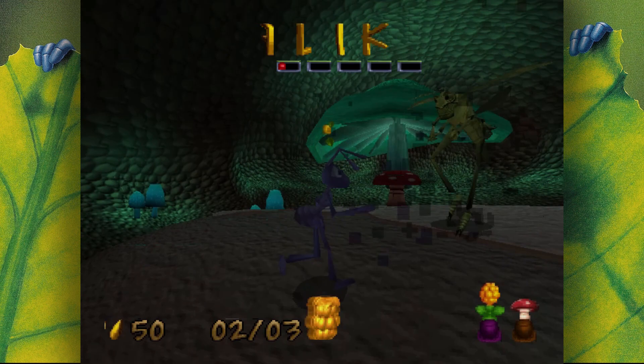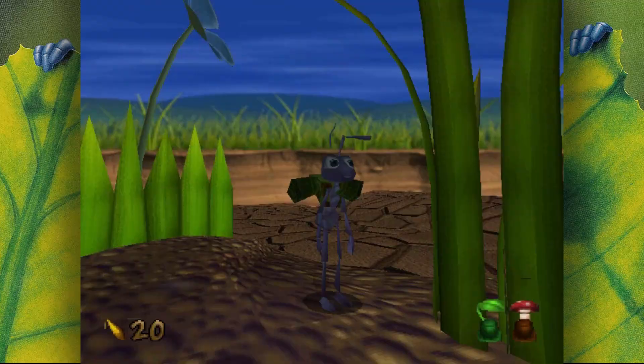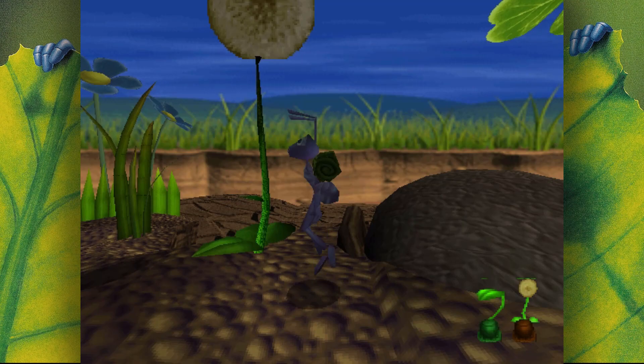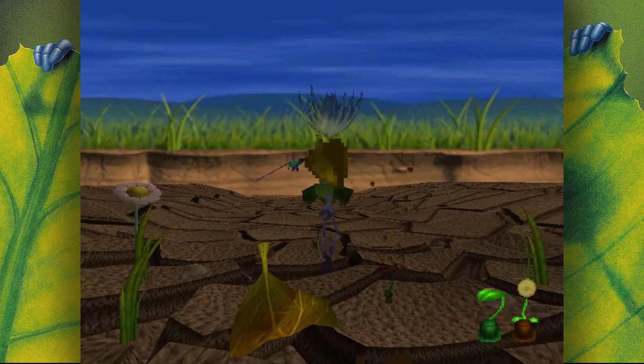Flick heads off to explore the world outside the anthill to find warrior bugs to help fend off the grasshoppers — and they even gave him a cute little backpack. The game includes a whole new area not really seen in the film. Heading towards the city, Flick has to navigate across a dried-out riverbed area. The first of these levels, Cliffside, sees Flick flying a dandelion seed across an open exposed plain, avoiding enemies and gliding from one propeller plant to the next, as flying closely above is an insect's worst nightmare: a hungry, hungry bird.